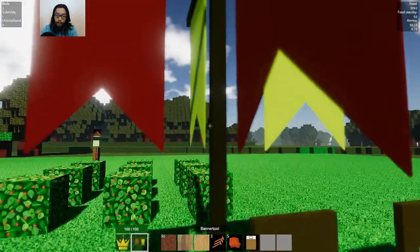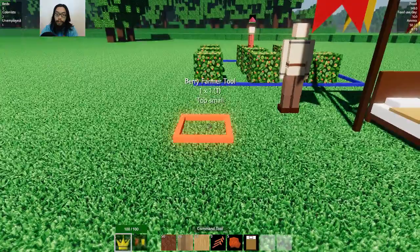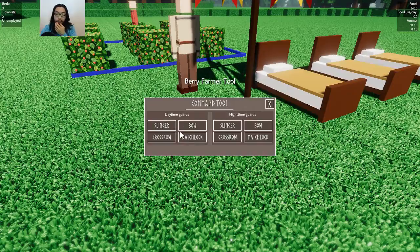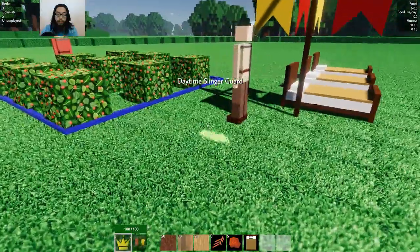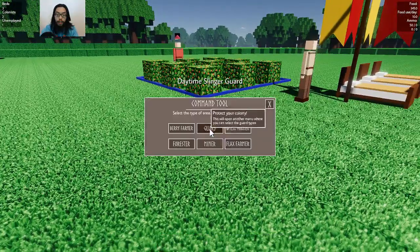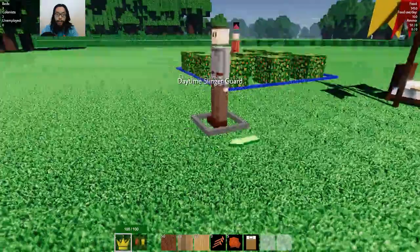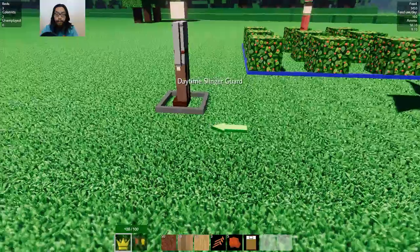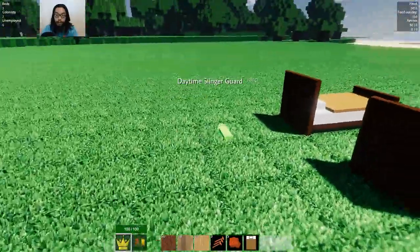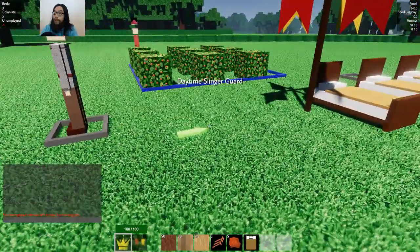Recruit a colonist — I need at the very least one guard. I only have slingers right now. Maybe I should have him rotate and then have another one over there. I don't have the guard yet, but let's see how much food we got — 345 food.